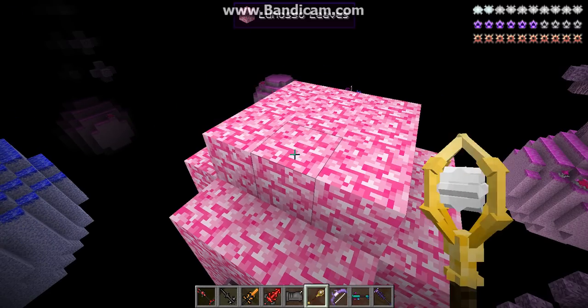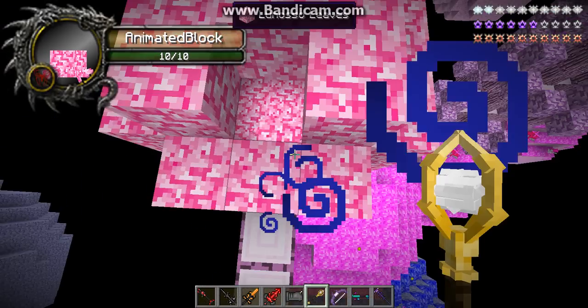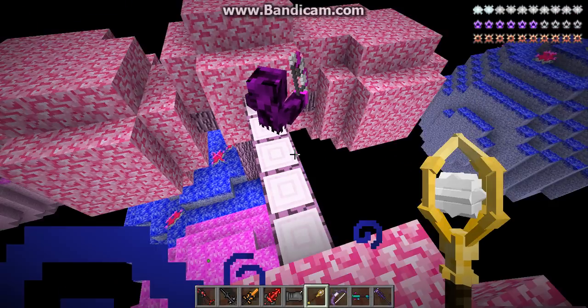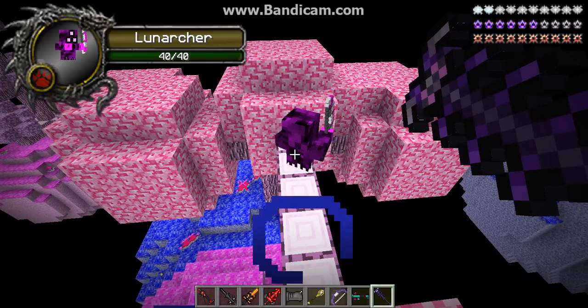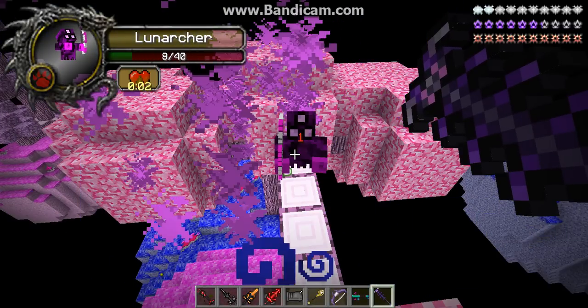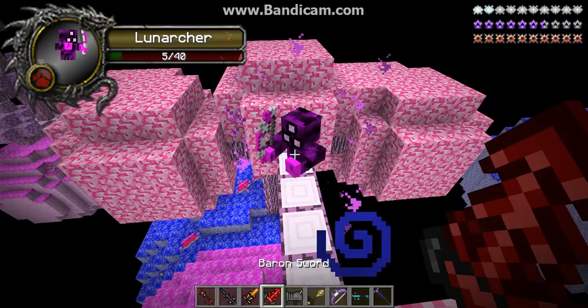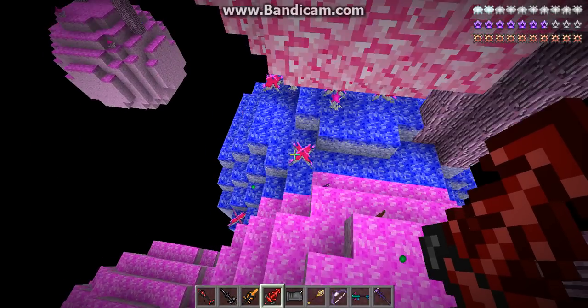I'm gonna summon a little bug minion. Nope, it went in the tree. Maybe I can just do Nightmare Staff on him? Oh wow, Nightmare Staff is ready. Boom, get out. Okay, now let's see what he dropped.